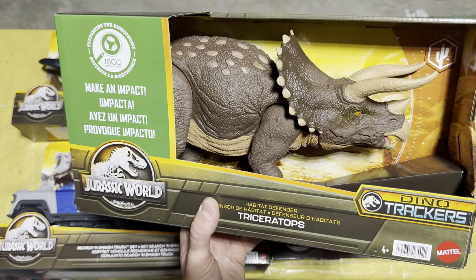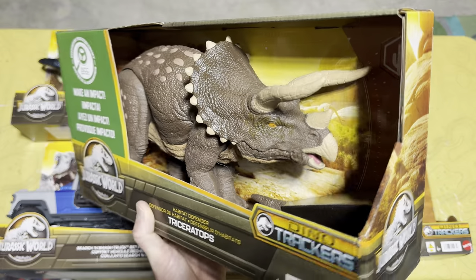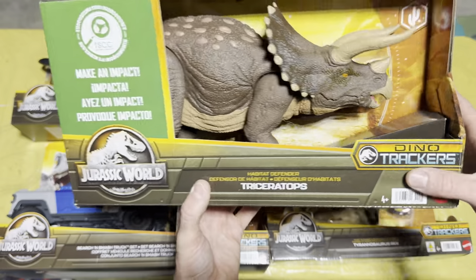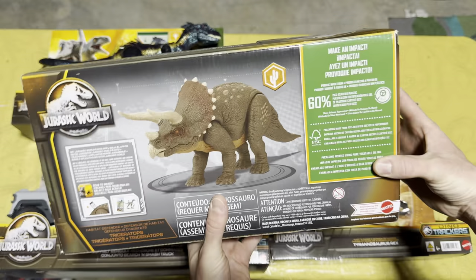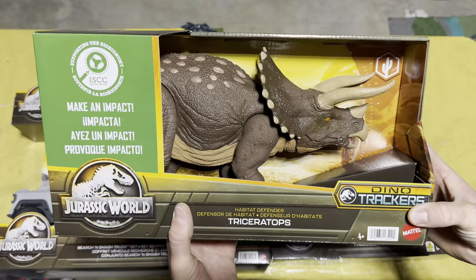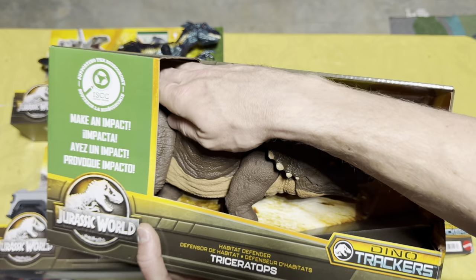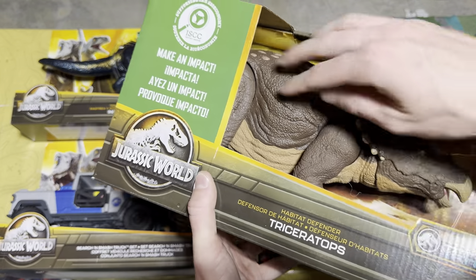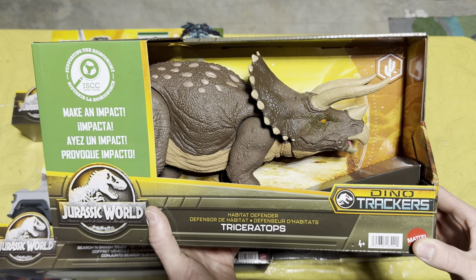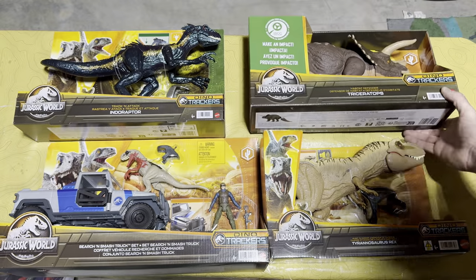Next we have the Habitat Defender Triceratops, a really unique figure because this is the first big-size Triceratops Mattel did in any of their toy lines. The sculpt looks a lot better too — this is an incredible figure. It was also made with 60% recycled plastic. I can't show the scan code on this one as it's toward the back of the box, but it's a super cool addition to the Dino Trackers line.